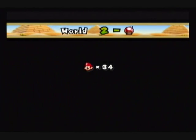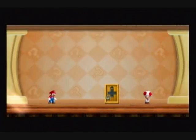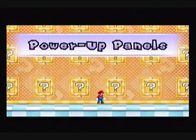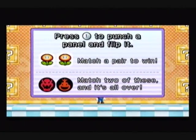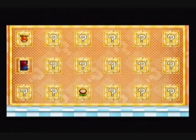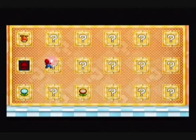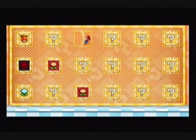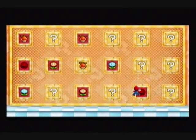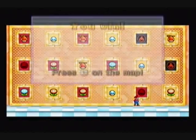Might as well get something from the toad house. Yeah, we know the rules. Get me something — okay, I got a fire flower, a propeller mushroom, and an ice flower. That's good. See you next time!